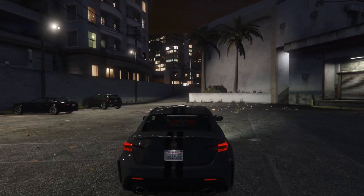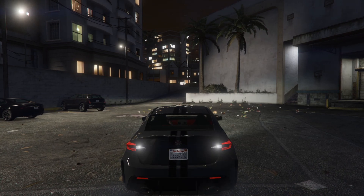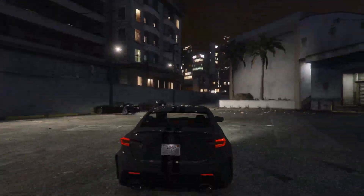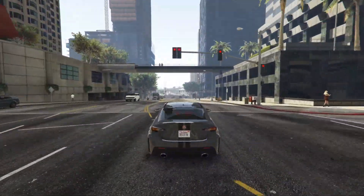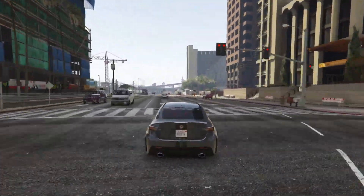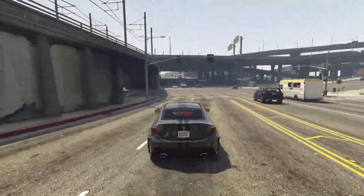So there you have it — the Emperor Vector in all its glory. Some secret details, hidden features, and things you need to know about this car before you choose to buy it or not in Grand Theft Auto Online. When this vehicle arrives, let me know in the comments: are you going to be picking it up, not picking it up, or are you going to be waiting for it to go on discount? Let me know what you guys think down in the comments below.